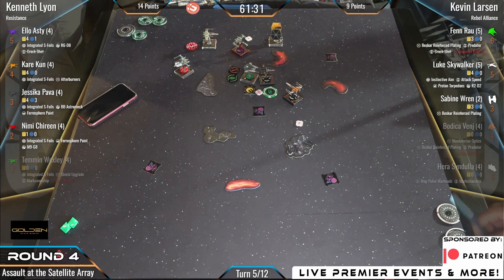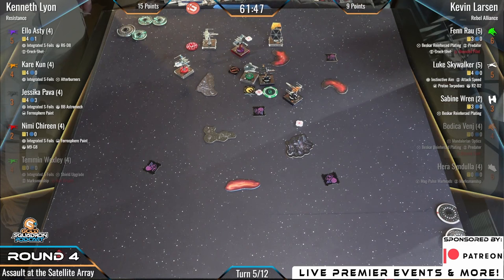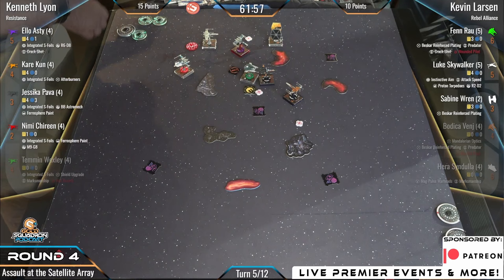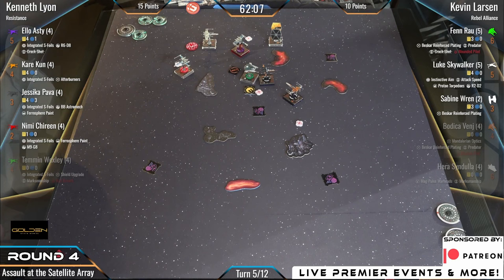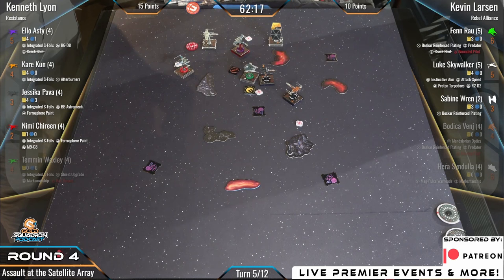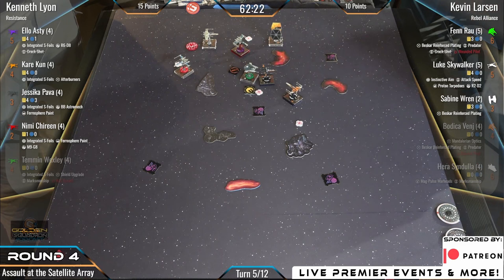It looks like the resistance will claim the middle for the resistance and the top for the rebels. The resistance is widening that gap — not by points scored this activation but by positioning. There's a chance Ello evaporates to two range-ones, and without the damage and token stripping, that re-roll for Bodica was pretty massive. The double re-rolls were really impactful this game.